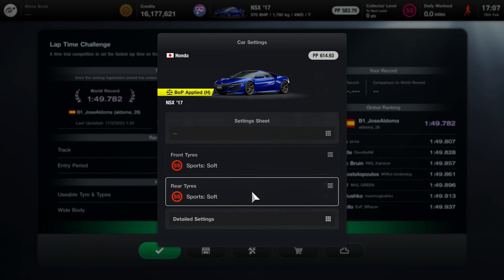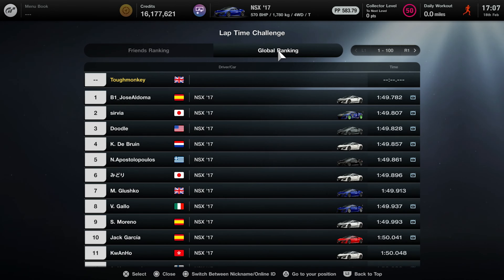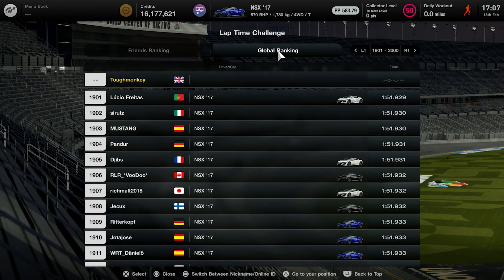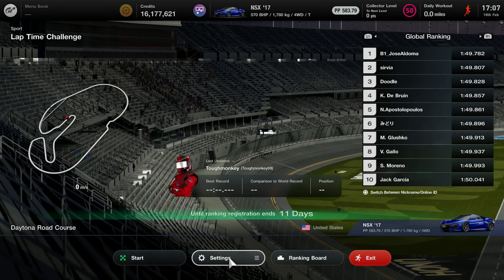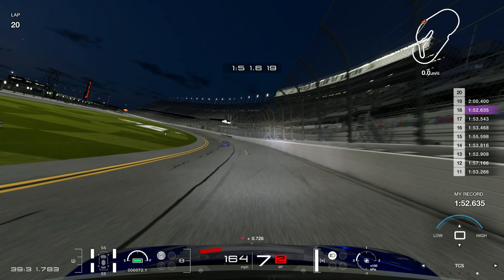We're looking at getting a gold medal on this lap time challenge. Currently the fastest time is a 1:49, a very high 1:49 which is extremely fast. To get gold within 3%, we're probably going to be looking into the low 1:52s by the time this event has finished. I've personally set myself a challenge of getting into the 1:51s — something like a 1:51.8 or 1:51.9 — I'll be satisfied with that.